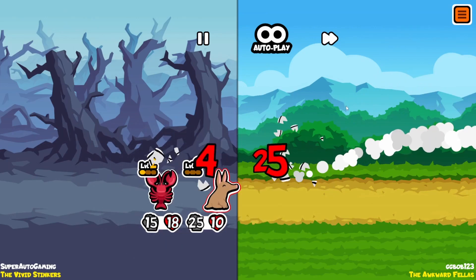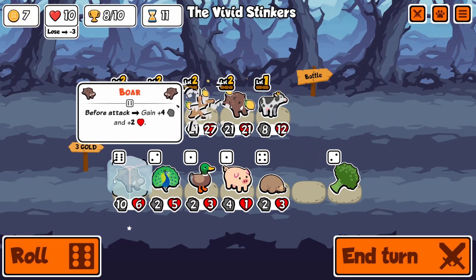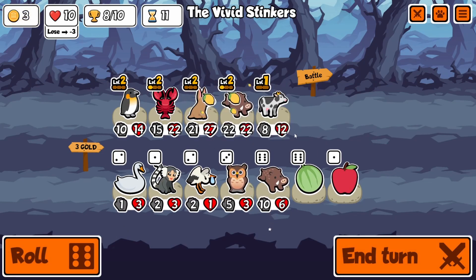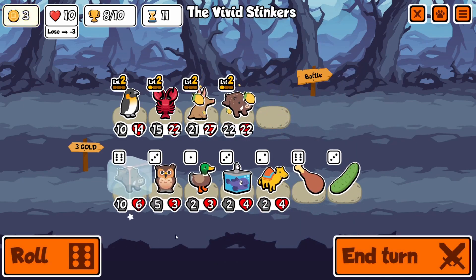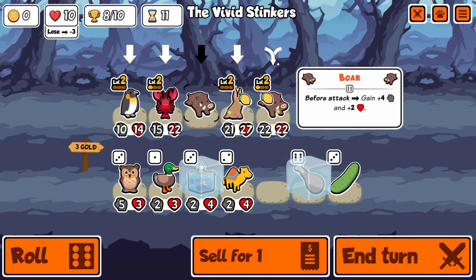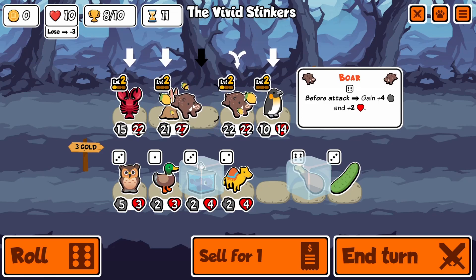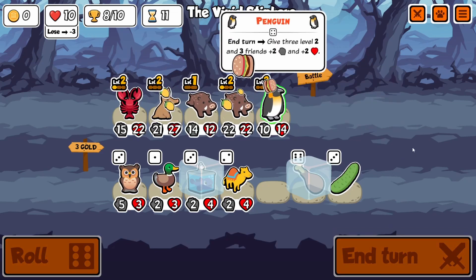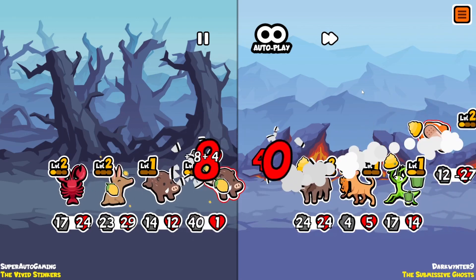Aardvark counters vulture teams pretty well, so we've got the whole setup for countering scaling and just an overall very high-statted team. I can't really consistently make it happen though — as you saw in the early rounds, we had the perfect duck-duckling start but only tied. When you do a duck-duckling start, you're probably going to lose the duckling since it's only a 1/2, so you need to get decently lucky in the early rounds.